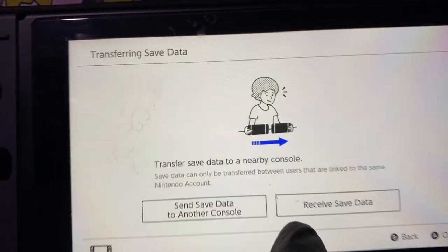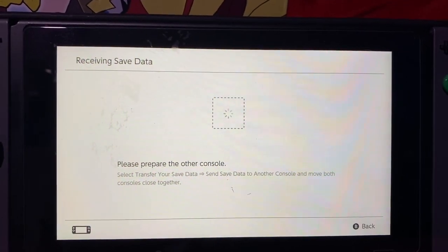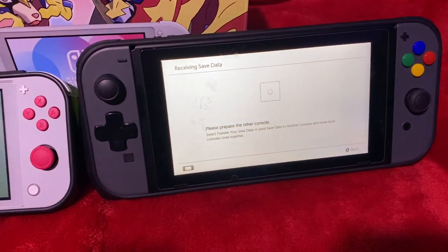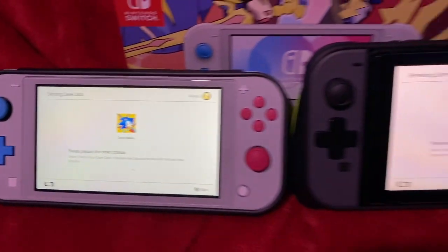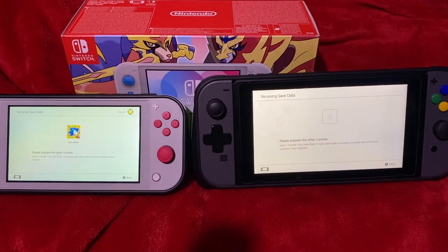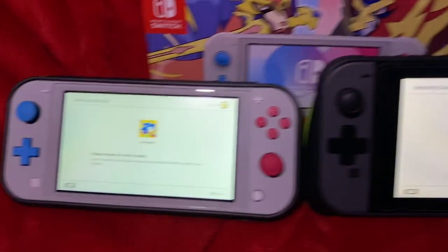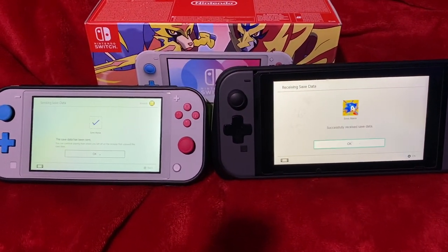On the receiving Switch console, we'll want to select Receive Save Data, and it will tell us to prepare the other console. Make sure both consoles are sitting next to each other, and select Send Save Data on the first console. After a few seconds, the Switch systems should find each other, and the save data will transfer from one system to the other just fine. It's as simple as that.